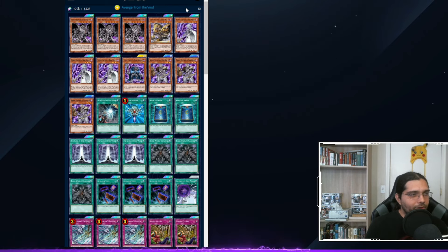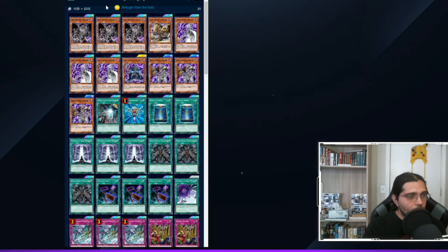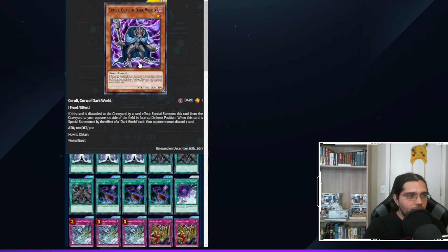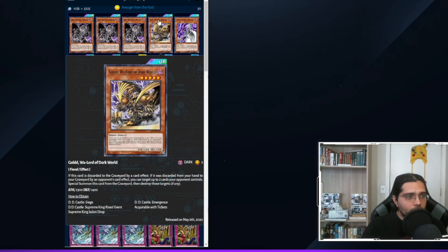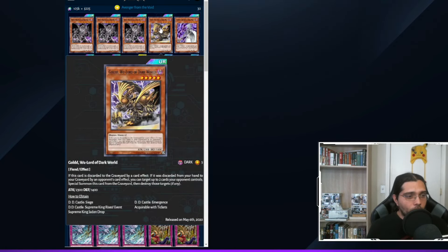The skill is Avenger from the Void, which provides a monster in the graveyard so Gates of the Dark World can activate immediately. The deck runs three Grapha, one Gold Gelu of Dark World — very powerful with Ceruli. You discard Ceruli from hand, it special summons to your opponent's side of the field, and then discards a card from their hand. All Dark Worlds have two discard effects: one when discarded to the grave, and a secondary when discarded by your opponent's card effect. Summoning Ceruli to their side counts as an opponent discard, triggering Gold Gelu to destroy two cards on your opponent's side of the field — great for clearing the board for OTKs alongside Grapha.